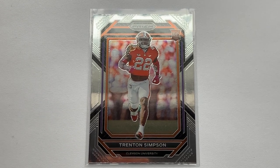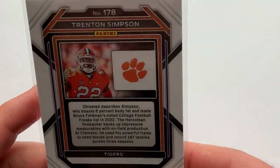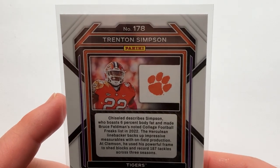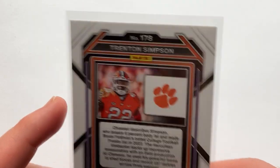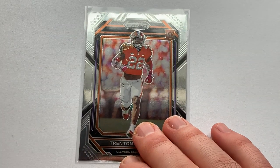Hello there friends, today we're going to discuss this 2023 Panini Prism Draft Picks rookie card — this is Trenton Simpson. We're asking ourselves what's it worth. First, let's take a look at the number on the back: we are number 178 within this set. Within the Panini Prism Draft Picks set, you are certainly seeing a ton of parallels.